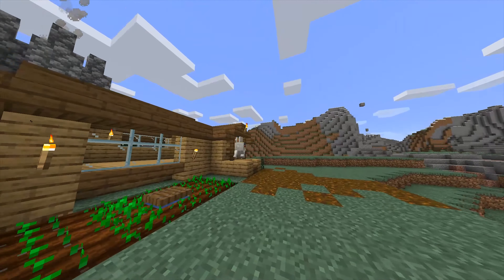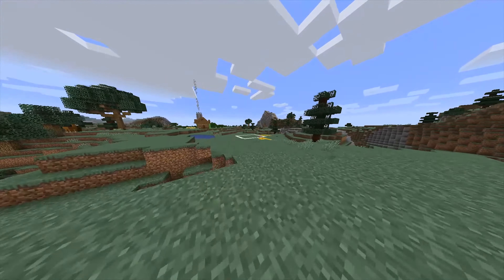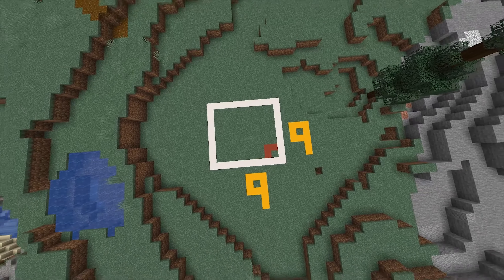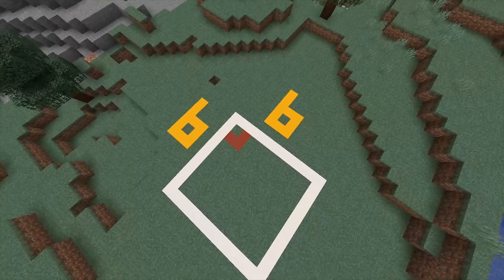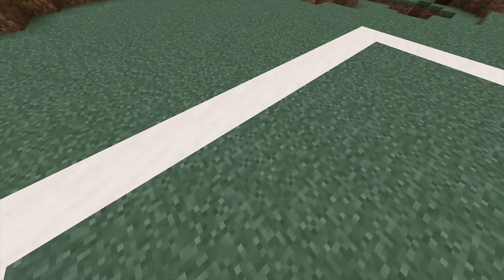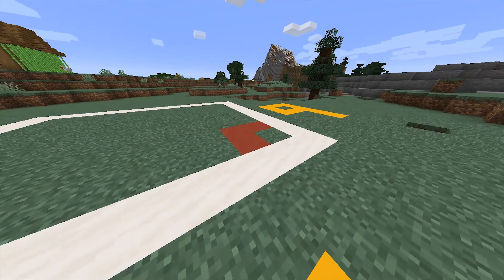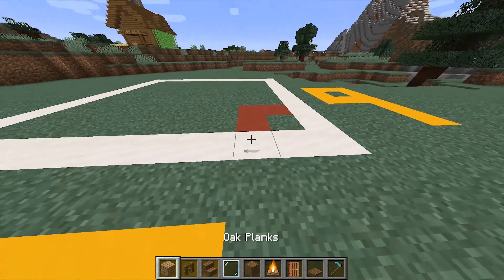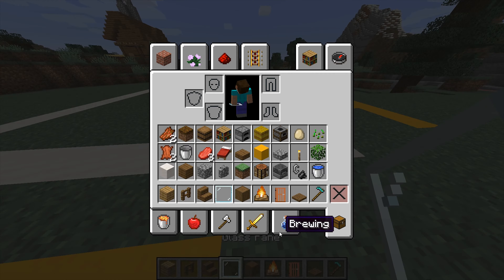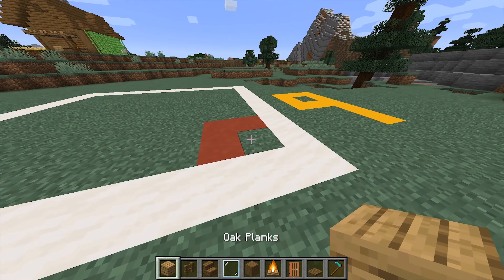Now I'm going to show you how to make it. To make this you need to have a nine by nine area. You don't have to make this grid, but if you want to you can — it'll help you be really accurate. All you really need is some oak planks and the other materials I have here.